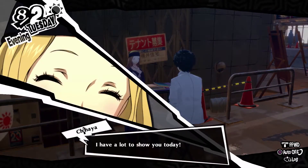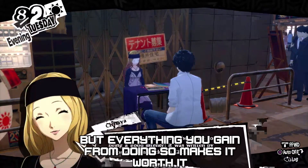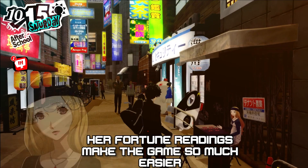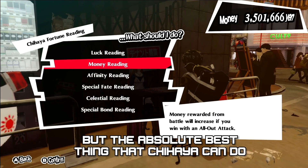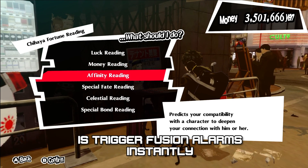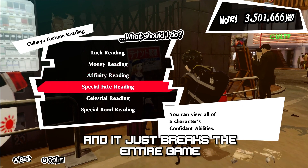We can't talk about Ryuji's Instant Kill ability without talking about Chihaya as a whole. Her confidant is a little frustrating to start, but everything you gain from doing so makes it worth it. Her fortune readings make the game so much easier — she can do all sorts of things like help you boost your confidant ranks and boost how much money you earn. But the absolute best thing Chihaya can do is trigger fusion alarms instantly and increase the odds of them happening. Combine this with Ryuji's Instant Kill and it just breaks the entire game.